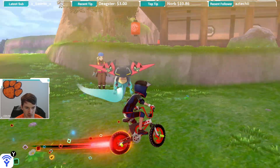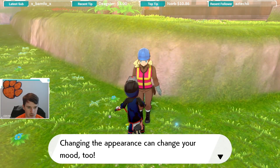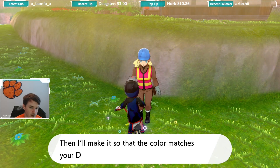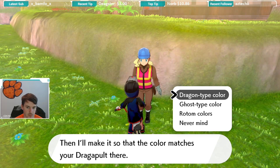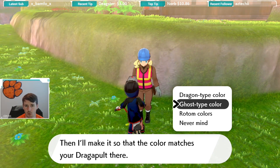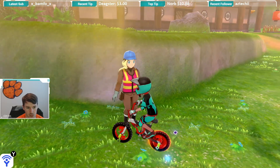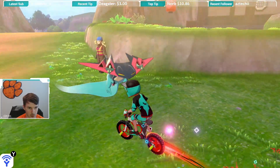If I use the black bike, I get like a red trail. So if we come back over here, we can change the outfit as well. Now there aren't a ton of options to customize it, but I can either have the dragon type colors — that's actually what I'm wearing with the blue. The ghost type gives you, I believe, like a red color. And then we can get a color that matches my Pokemon, which is kind of cool.